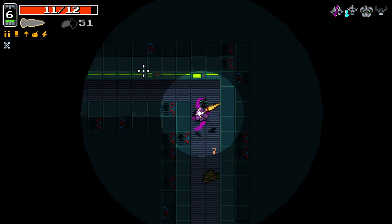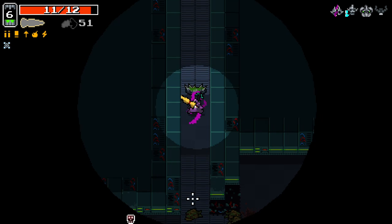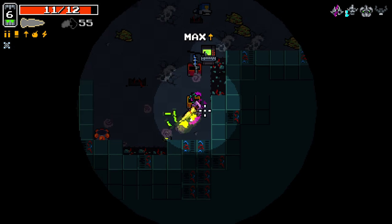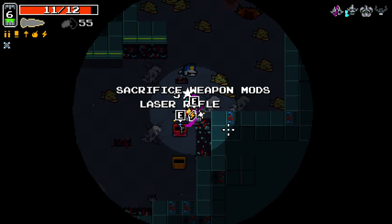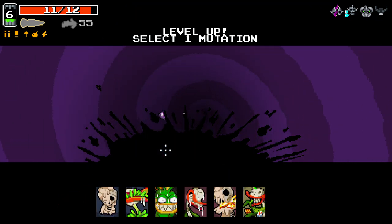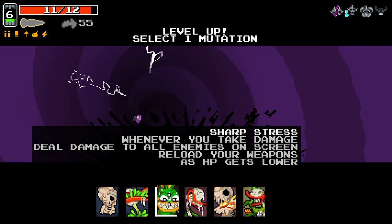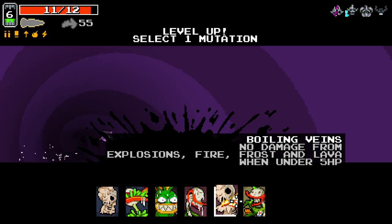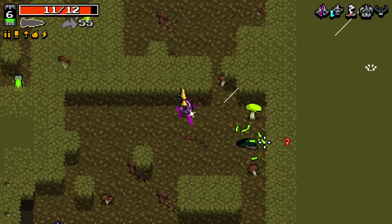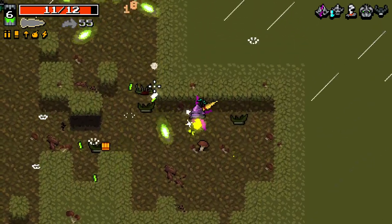Oh my god, this floor is scary. This floor is hella scary, man. What's this? Sacrifice weapon mods. I don't know where it's taking me. I'll take Boiling Veins. Doesn't make as much sense to the high HP character. So we're back to this area again, just via a different method, which is intriguing.